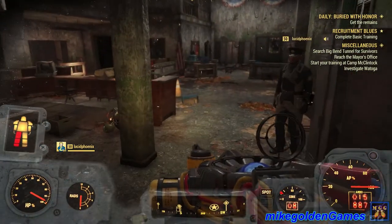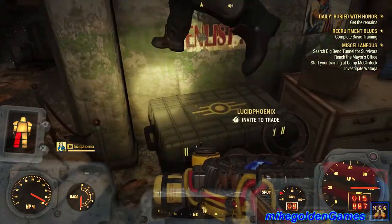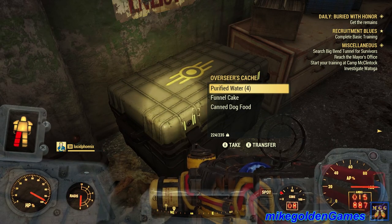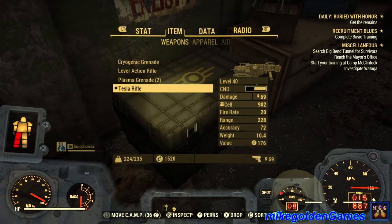You have an overseer's cache! The overseer's cache has a large water purifier plan — that is nice — some .308 ammo. I'll leave that water, grab this funnel cake, and some dog food. Eat that later.